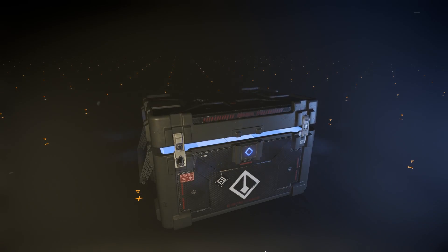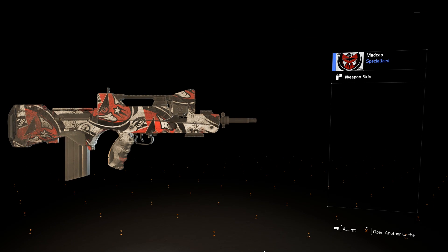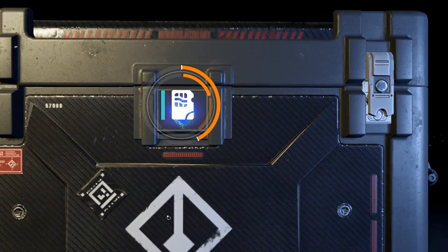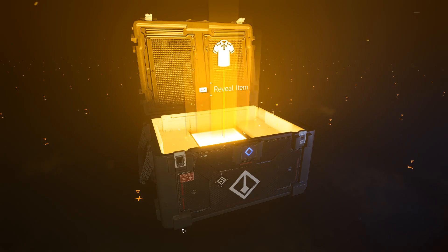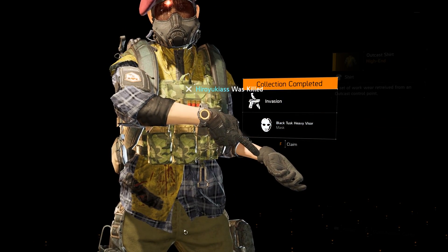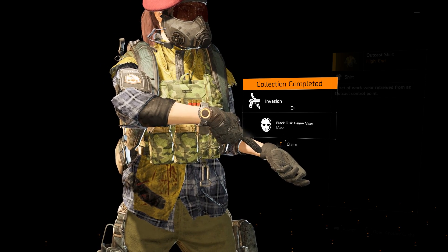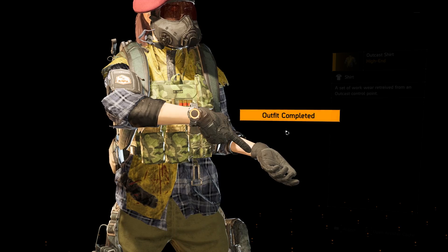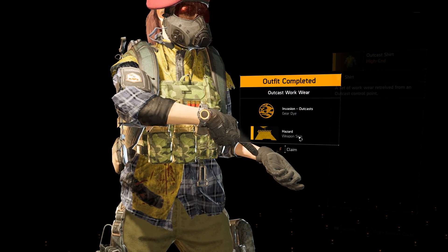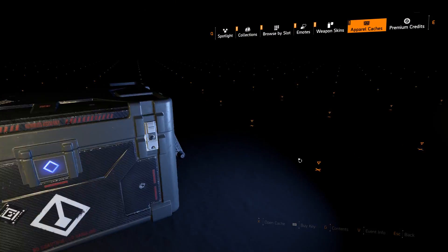We get a hat — True Suns. Oh, we get a dye too, that's pretty cool! So we get dyes if we complete the whole set, which is pretty nifty. Oh, that one is really nice — reminds me of the Hyena stronghold. Oh, we got the Black Tusk Heavy Visor from the Invasion. Claim — I'll take it! Give it to me. Outfit completed and we get a Hazard weapon skin and an Invasion Outcast gear dye — very cool.